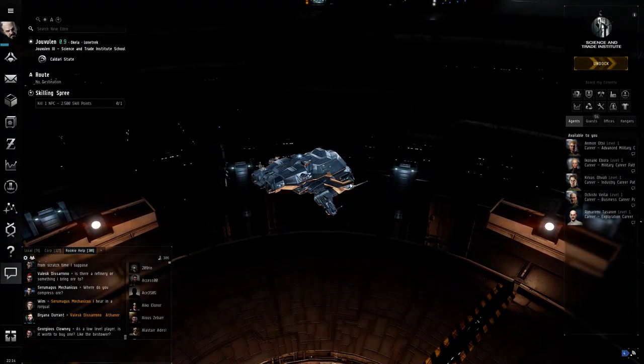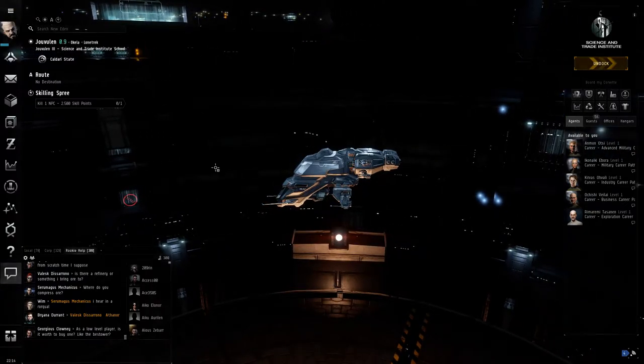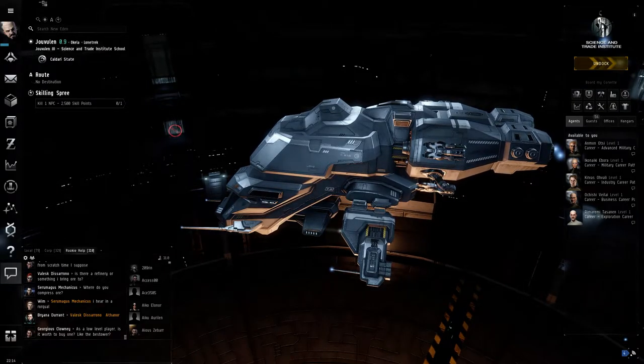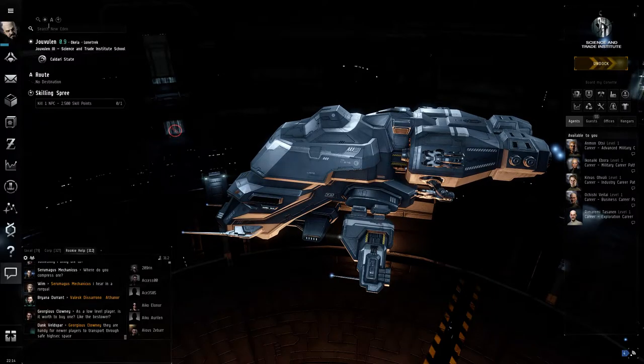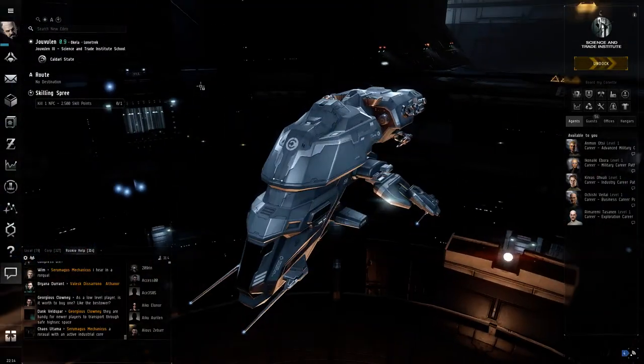Right-click a station and dock until you're literally in the station like we are now. We will run over a few things to start with. Let's go with what we've got in front of us. This is your search bar — you can search for anything in EVE. Let's tell you a little bit about the game first.